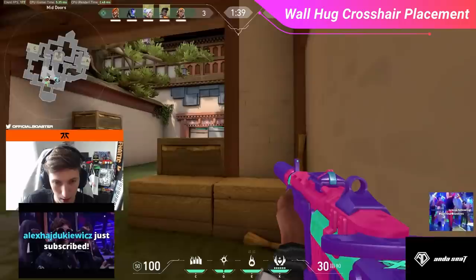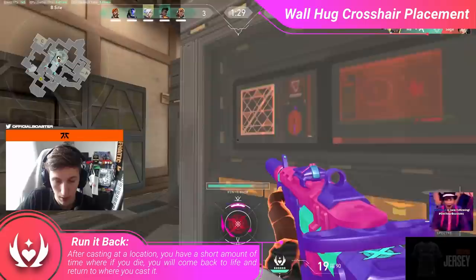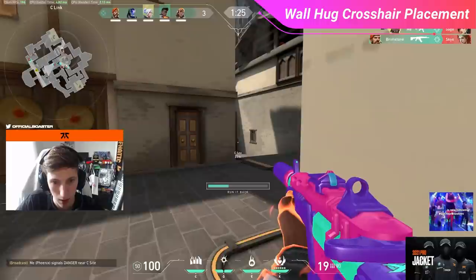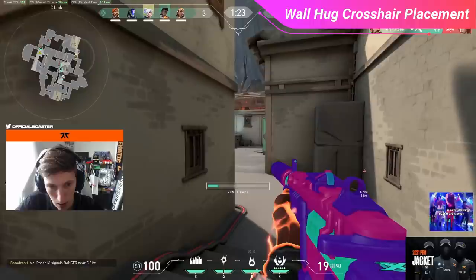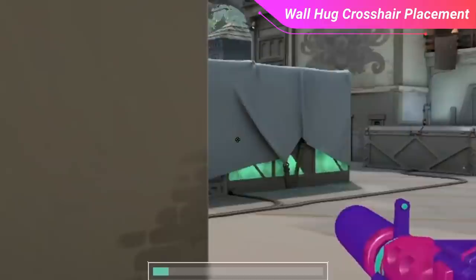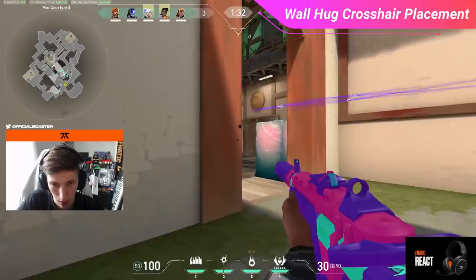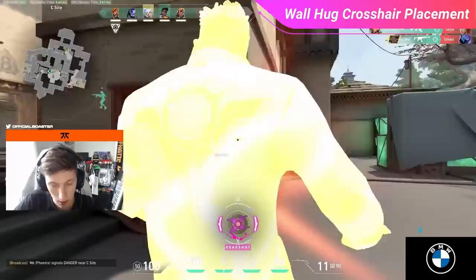Let's see how one of the world's best in-game leaders puts this to use. We're looking at Boaster's Phoenix on Haven. After destroying the enemy Sage with his Run It Back, he heads toward C site through C link, where he barely spots the C player and calls it out. Knowing the enemy can hear him approaching, Boaster switches to wall hug crosshair placement — he knows the enemy couldn't reach a safe covered position and is likely just using the wall corner as a barricade, so he holds a bit wider to account for a potential counter-swing.